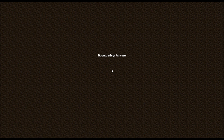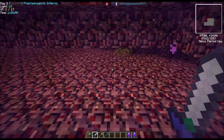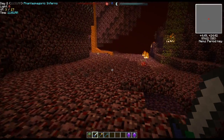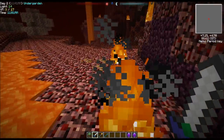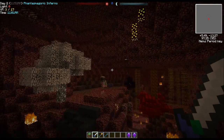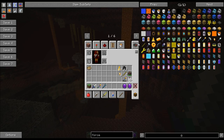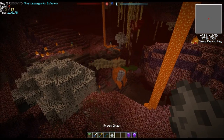We're going to go through the Nether portal here. We get the customary lag when you come to the Nether for the first time as it renders everything. I don't hear any Ghasts, so I'm actually just going to spawn one through creative mode - pretend you're running around for a long time and come across a Ghast.